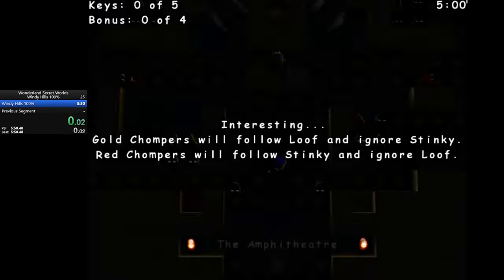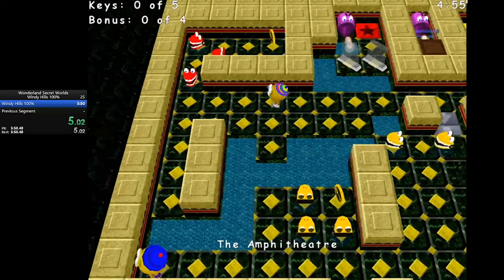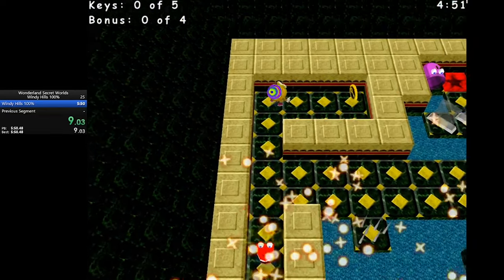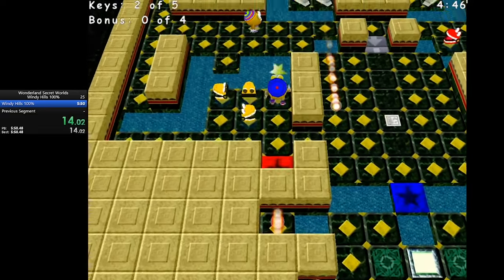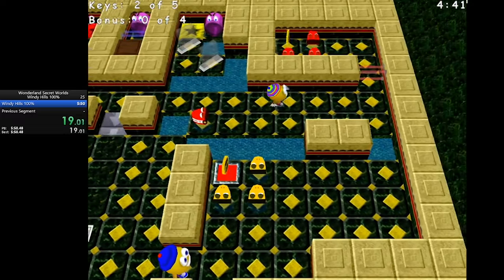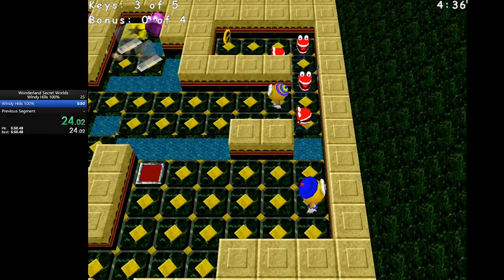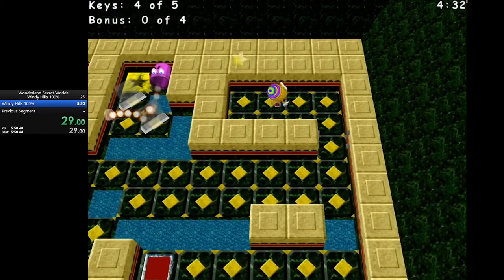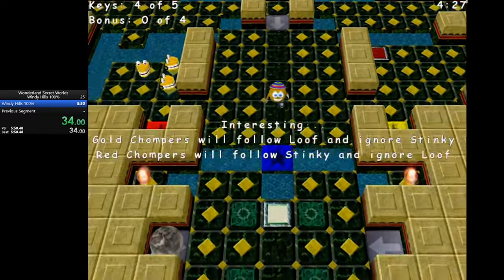For this run I start in the temple ruins, move left right away to dodge that chomper. This level is really easy — it just shows how you should play each level in parts. The red chompers follow Stinky and the yellow ones follow Loof. Right here the timing is very sensitive: by walking at this exact speed I can kill three chompers at the same time, which saves a lot of time so that Loof can pick this up.